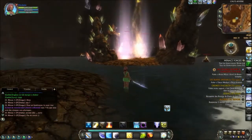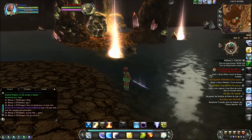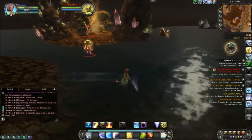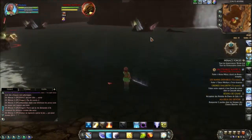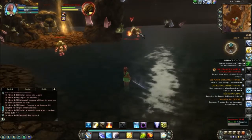Mon mage est level 32. Son âme principale, c'est Faucheur — c'est-à-dire que je suis mage. Je me bloque au Korakor, j'ai quelques sorts de feu grâce à mon âme de pyromancien, et quelques petits soins grâce à mon âme de chloromancien. L'âme chloromancien, c'est l'âme soigneur du mage.